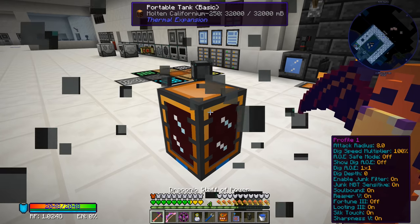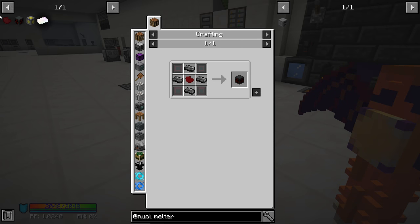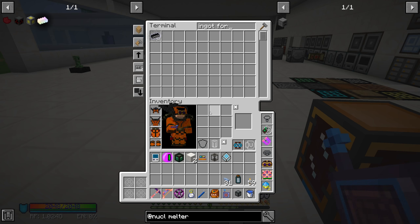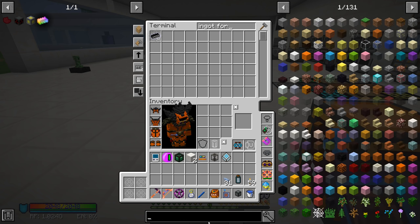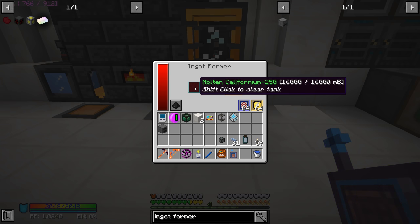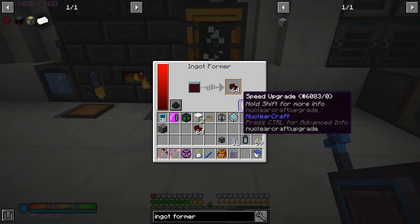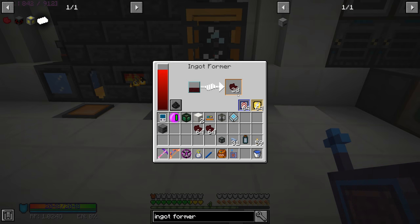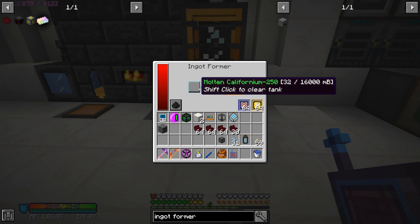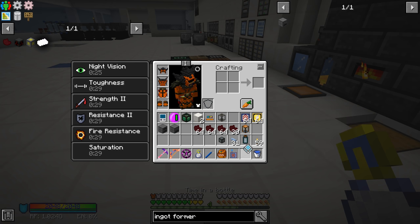Now we need to turn the californium into ingots, which we do through an ingot former. We don't have one so I craft one, place the californium fluid in, and it just goes really quick — especially with speed upgrades installed. We get the californium-250 ingots coming out. I'll convert all of it we can and we can always go back and make more if needed.